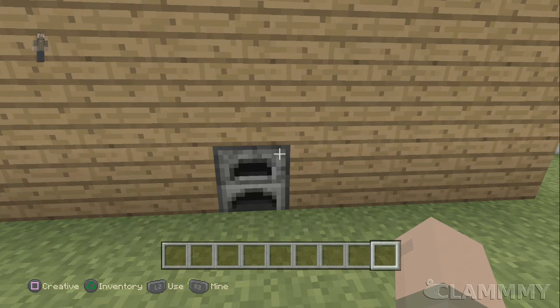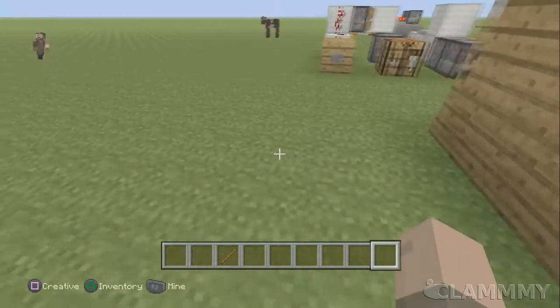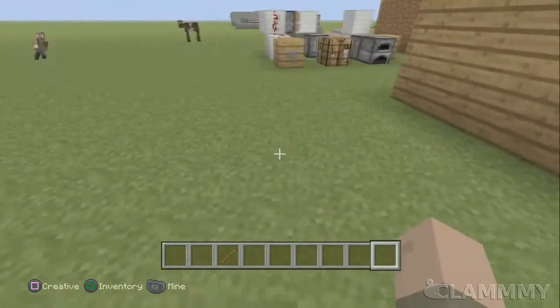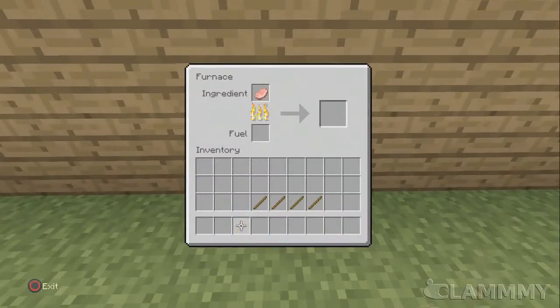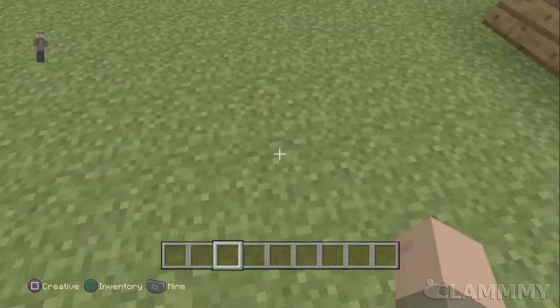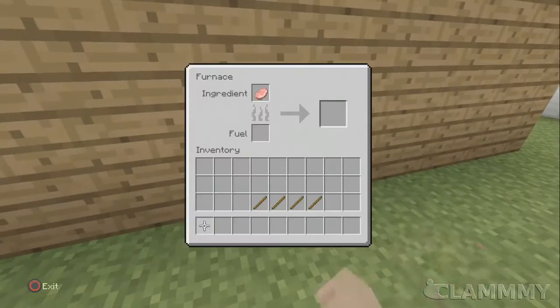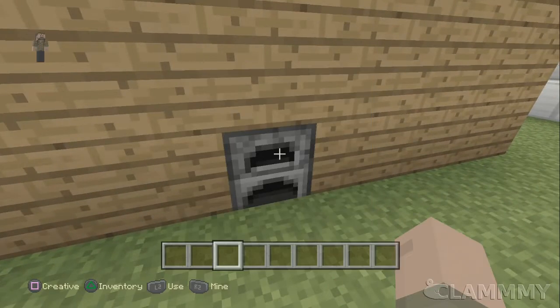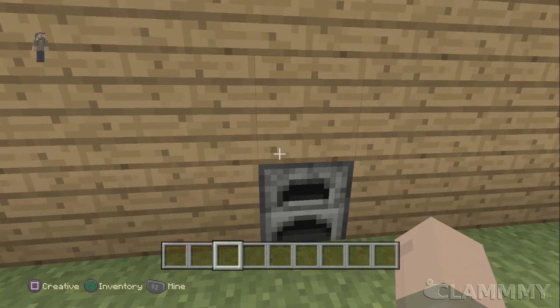Hear that? That was pretty sweet. For example, say if this is your house and you have like a chest over here, and a crafting table, and you come home after a hard day of mining. So you put this in here, you're making some food, you're doing whatever you're doing - you have your chest, you're putting stuff away, and boom - my food's ready. Oh, it's not actually ready, but that's pretty useful, and it's just a nice luxury, so let's get to the tutorial.